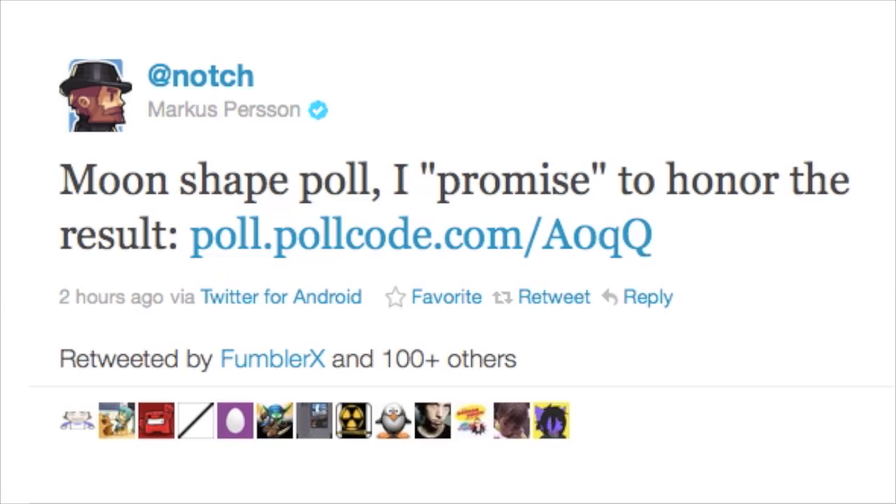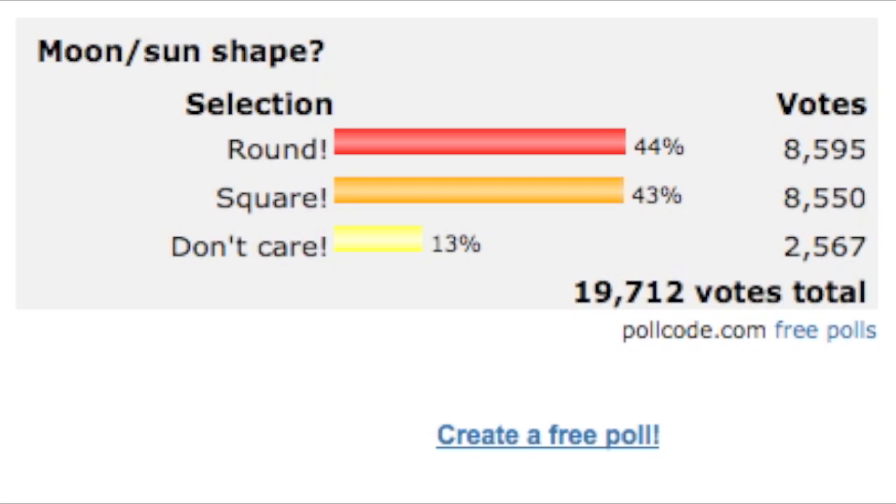On the subject of the new moon shape and everybody crying out that it's not a square and that ruins the whole Minecraft thing — Notch has actually put up a poll where you can go and vote whether you want the moon to be square or round, or if you don't care either way. He says he promises, in inverted commas, that he will honour the result of the poll and change it to whatever the majority of people want. I went and voted on the poll myself — I voted don't care, in case you're wondering. When I voted, it was actually pretty neck and neck between round and square, with round just a fraction ahead, so it seems pretty undecided so far.